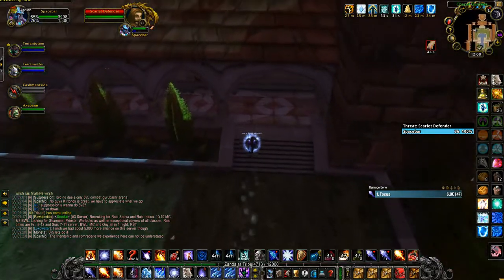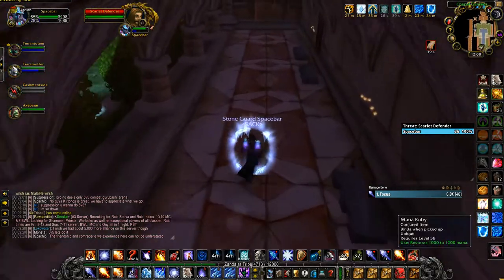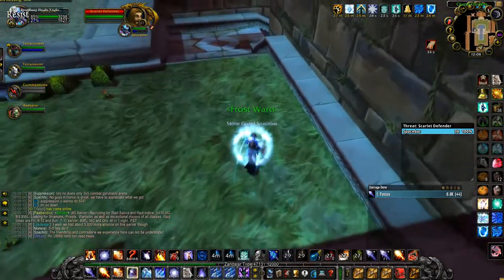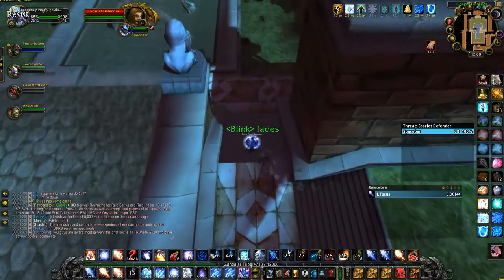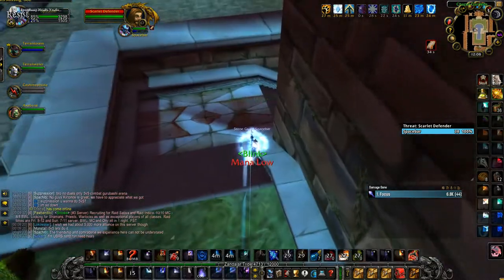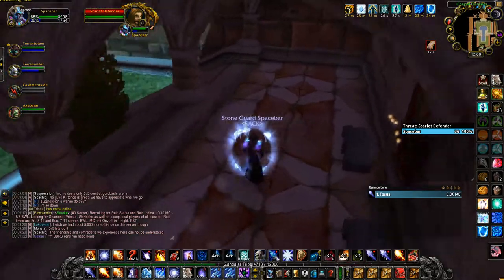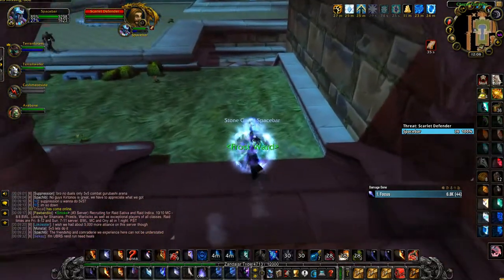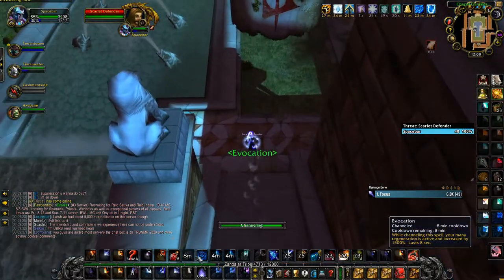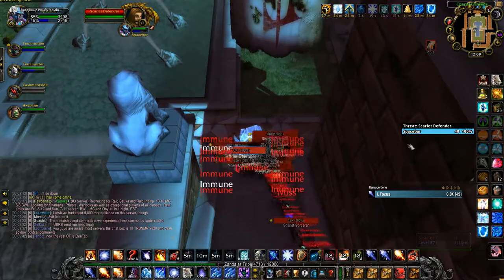Once we get out of Ice Block in about 30 seconds, we should have both shields up again to reapply. I've already popped my Mana Ruby and I'm not trying to use potions, so I set up a one or two tick Evocate before Ice Block. I Blink to make sure I avoid any Frostbolt casts coming my way, then put on Frost Ward right before blocking. It's also important not to block too early — you want to make sure all the mobs can reach you before you come out of block.